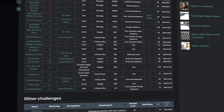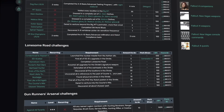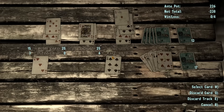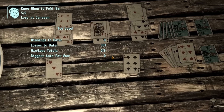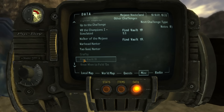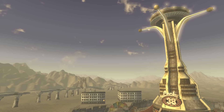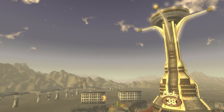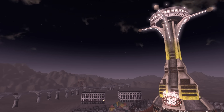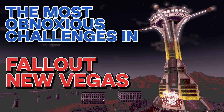New Vegas has a total of 189 challenges in this menu that are unlockable, each rewarding a bundle of XP to the player, sometimes accompanied with a perk. These challenges can be fairly easy, like losing five games of Caravan, finding each of the corresponding vaults, or even playing 10 games of roulette. But there exist a few small challenges that are downright ridiculous — some that go beyond the point of being obtainable during an average normal playthrough. Today, we're exploring the most obnoxious challenges in Fallout New Vegas.